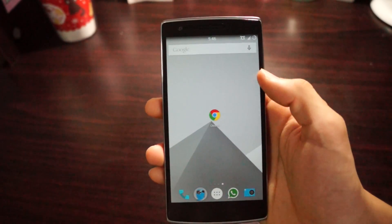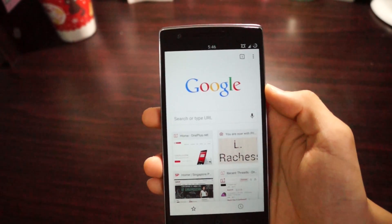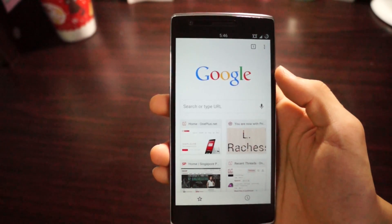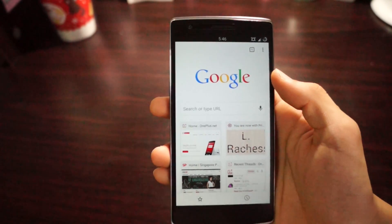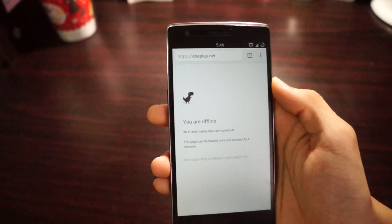Moving on into the app, you'll be greeted with the default home screen of the Google Chrome app. Because I don't have any Wi-Fi on right now, just jump into any website. In my case, I'll be jumping into the OnePlus website, and then you'll be greeted with this screen.